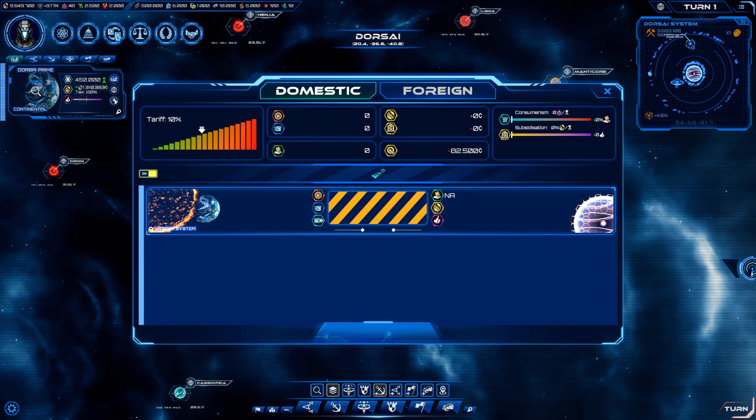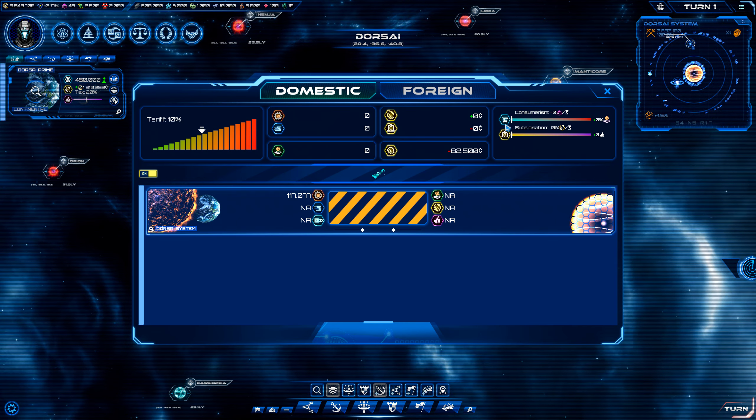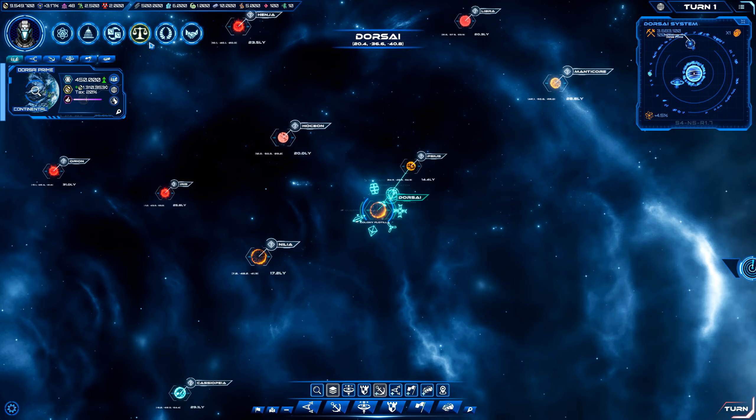We've also got a domestic section. We've got tariffs here, consumerism. Unfortunately no mouse-over works for that so I can't tell what those do. There's some sort of domestic subsidy — consumerism meaning like more money, I guess. And foreign — we don't have anything there because we haven't met anybody yet. So we'll go ahead and click out of here.